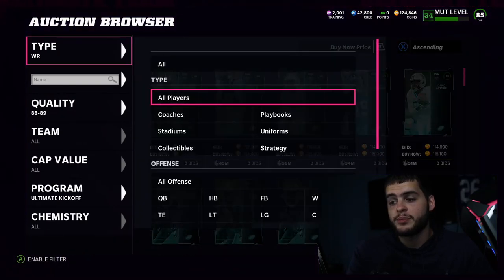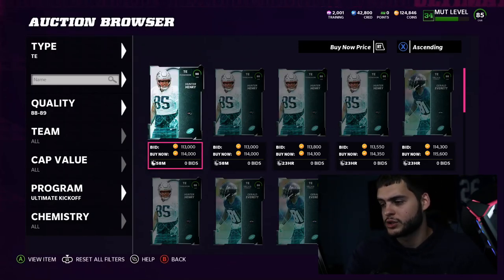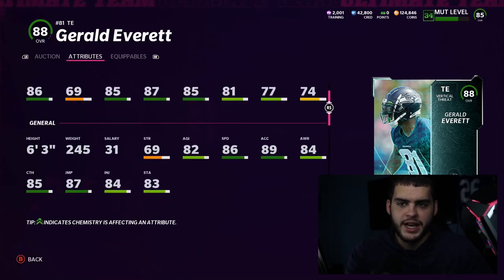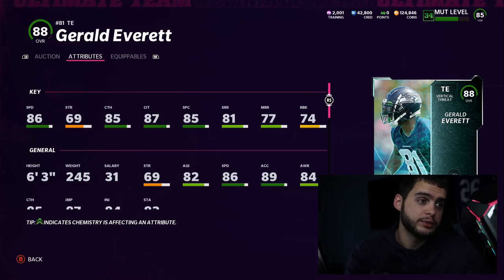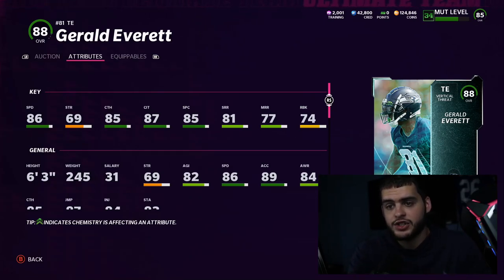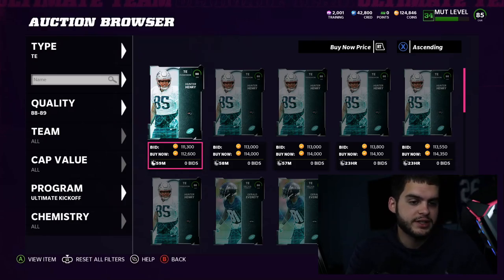Next, if you don't have Pitts — a lot of people may not — and Kittle at level 50 is impossible for many right now, and Waller is certainly too expensive, Gerald Everett at tight end for the Rams is a really good card. He gets 86 speed, 85 catching, he's 245 pounds, six foot three — a very well-rounded tight end with good speed. He's almost the same speed as Season Master Kittle. Pitts is 250K-300K right now, too expensive unless you got him for free, so Everett is your guy.